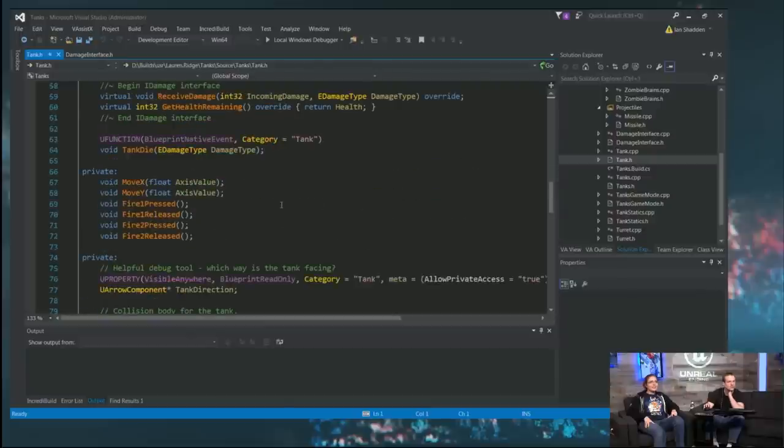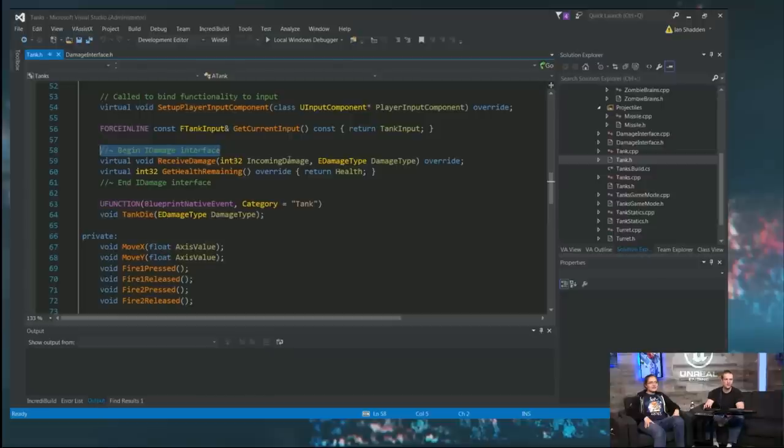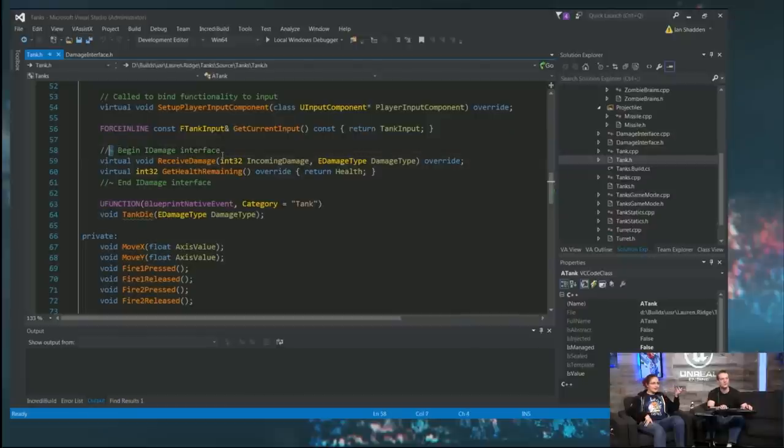Here's our damage interface. The 'receive damage' function is right at the top. This file is pretty small so we can just scroll. Having functions marked with where they're inherited from is super helpful — like when you're going through engine code and you realize a character function is actually from Actor, you can go look at Actor as the base.